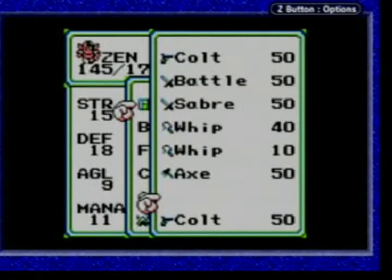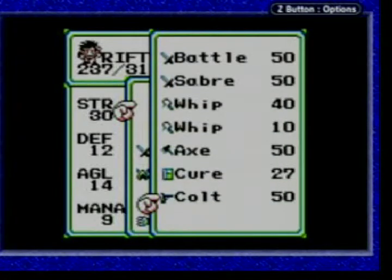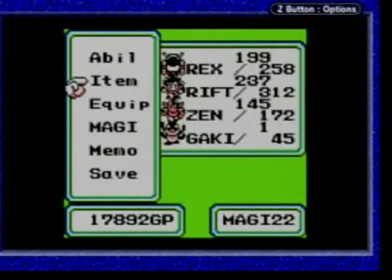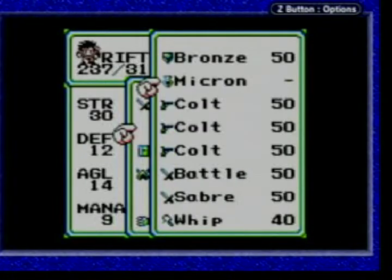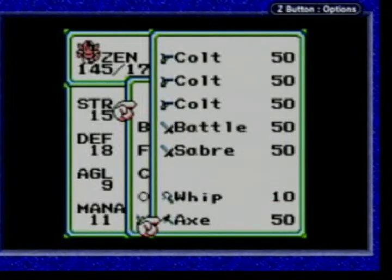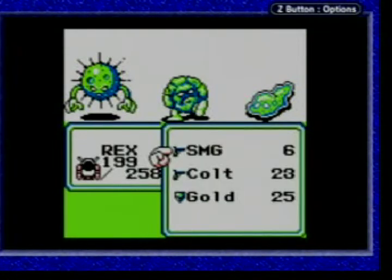RSE had an insane number of legendaries. It had the three Regis, and Latias and Latios. That's five. Let me equip myself with another weapon — get myself a stronger longsword. It's not a big deal killing single enemies, but the real problem is Zen's whip. RSE had the three Regis, Latias, Latios...